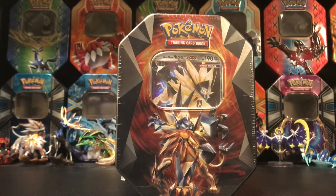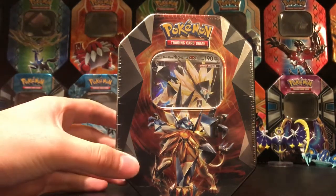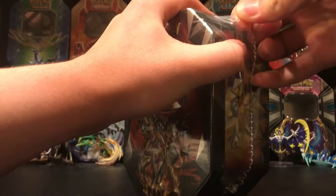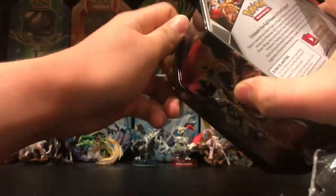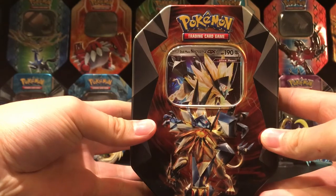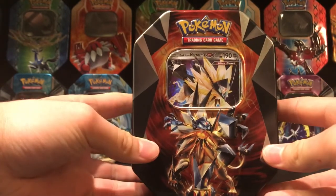Hey this is Raidmaster GX and I'm going to be opening this Duskmane Necrozma GX tin. It's pretty amazing so I'm just gonna go ahead and open it up. I'll show you guys the whole entire tin after I take off the plastic. Okay so that's how it looks like without plastic on it. It's pretty awesome — it'll go well with my Duskmane GX deck.